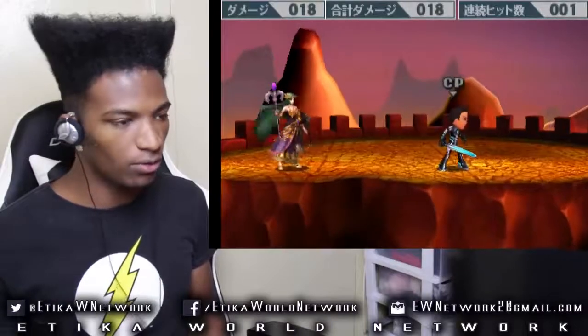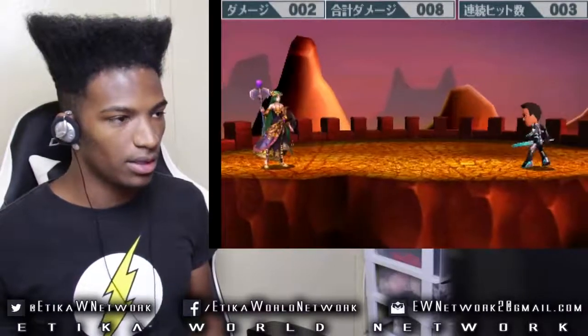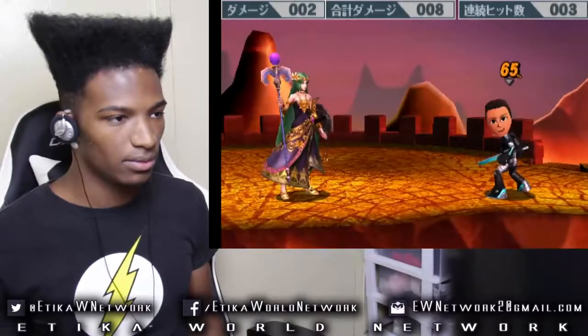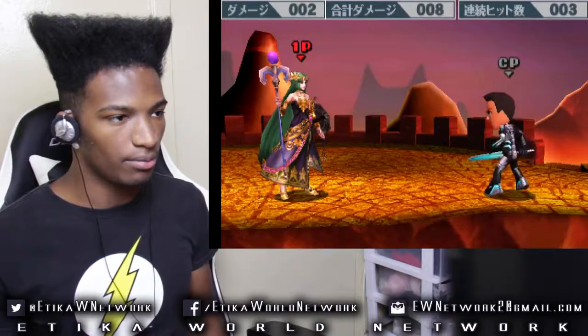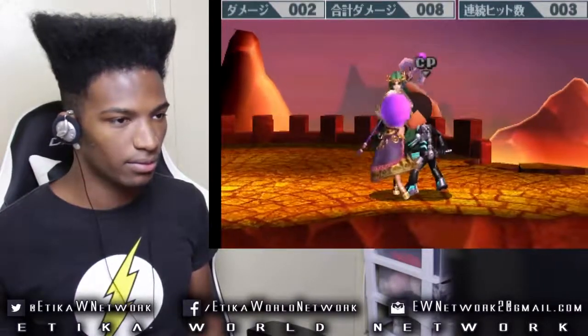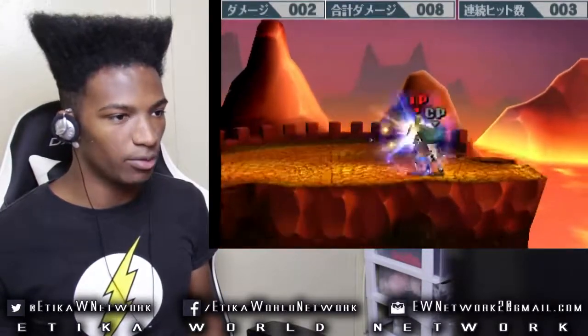Now we are going to go for her special moves. Neutral special, forward special, down special — this is a counter — and finally the up special, which is basically a teleport.